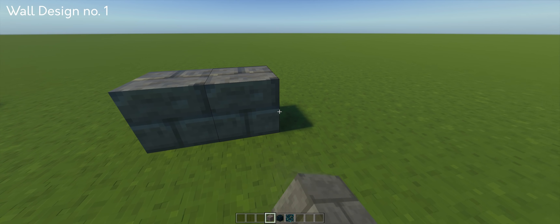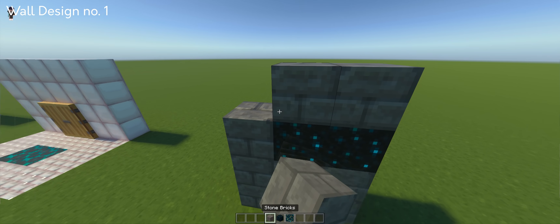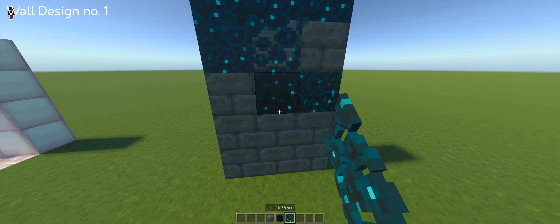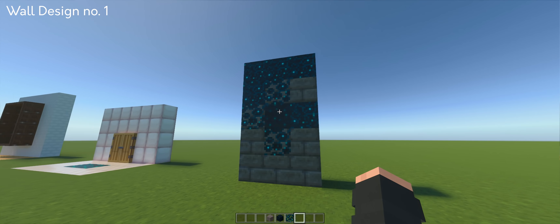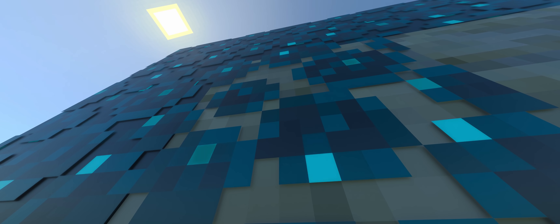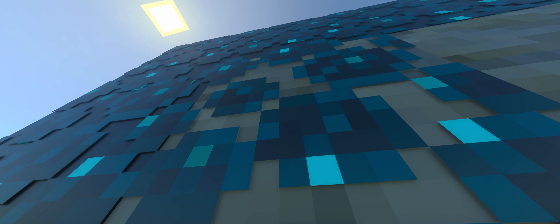Now let's get over to some of the wall designs I've made if you ever want to use them for structures. My favorite wall design so far is this cool wall gradient design you can do for any type of build — mostly for dungeons, caves, or even a castle. If you look closely, you can see some of the textures are glowing and animated, which looks pretty awesome.